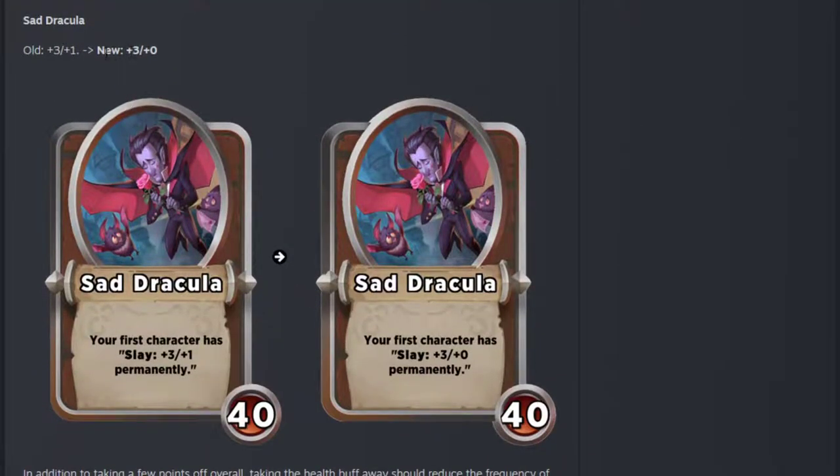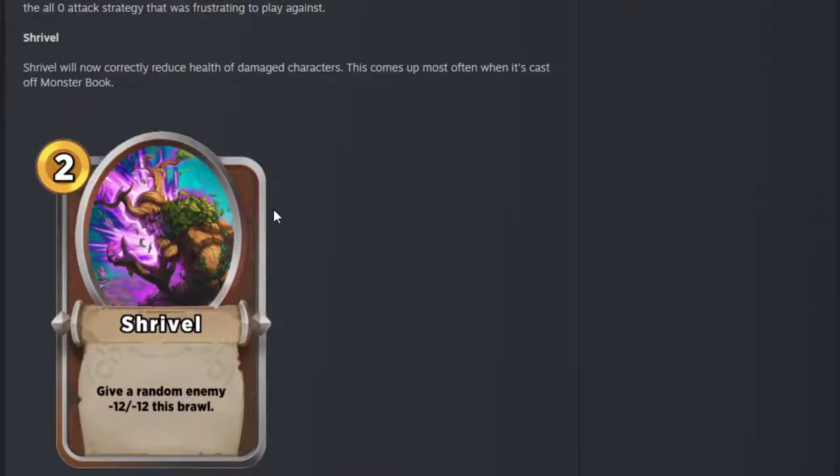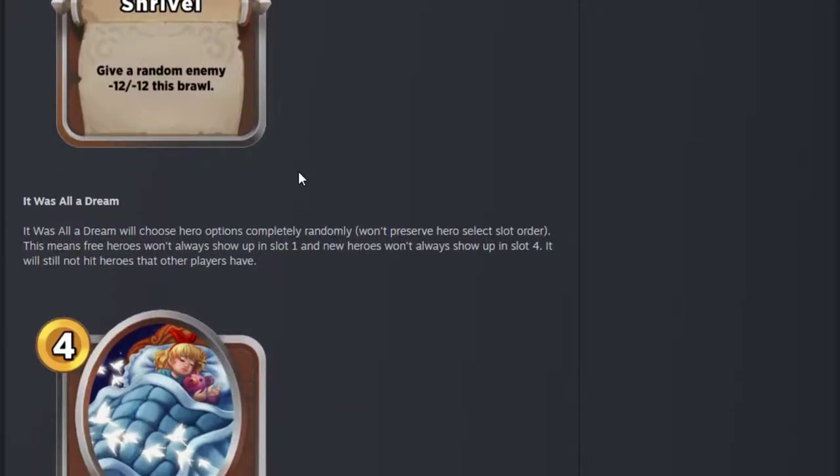Saddrak — they've taken away the HP scaling on him for the slays. Great idea, because this should reduce the frequency of the zero attack strategy. It was incredibly frustrating to play against, really broken when he was boosting the health as well. I don't know if this makes him terrible or not — it'll be interesting to find out. Shrivel will now correctly reduce the health of damaged characters when cast off Monster Book. I never really took Monster Book so no wonder I didn't experience this.